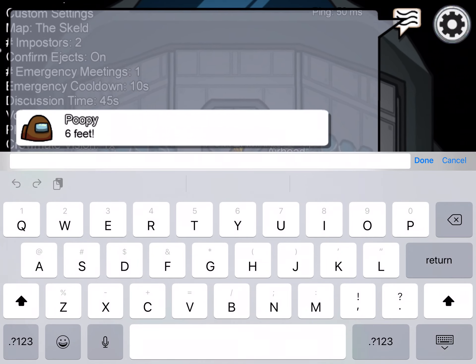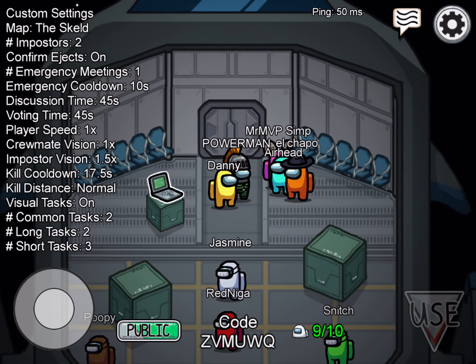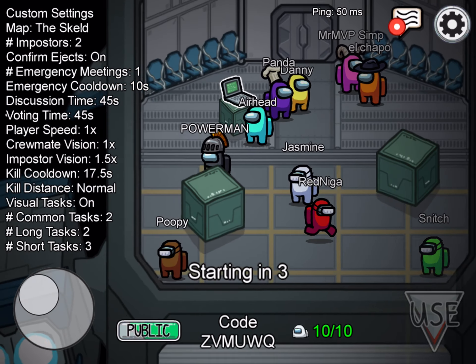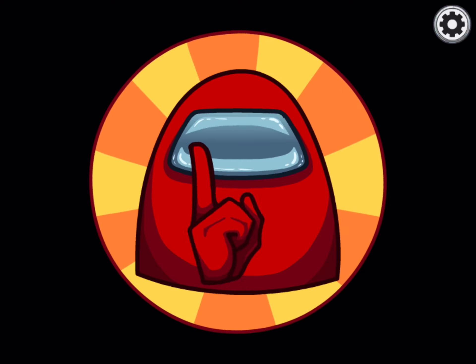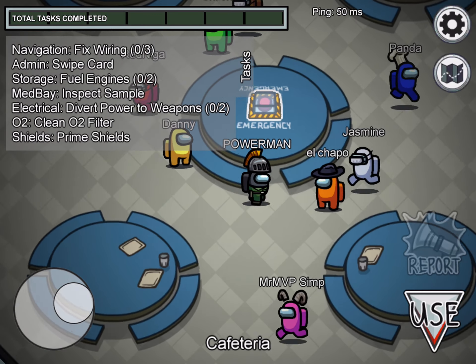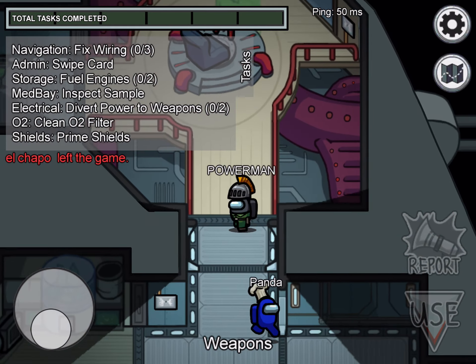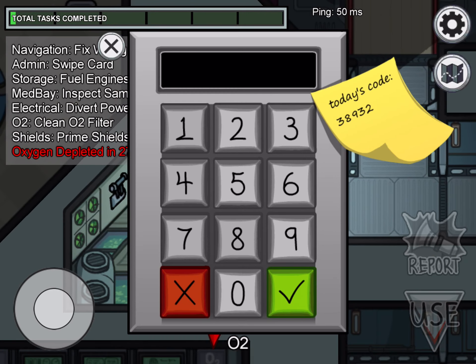I'm going to say 'please start game' in chat. Okay, there are 10 people now so he's going to start it — max players is 10. If there are seven or more players with two imposters selected, there will be two imposters. I just got crewmate, which is the basic role — don't get killed.